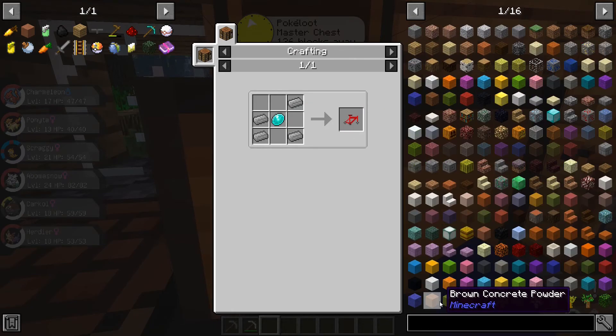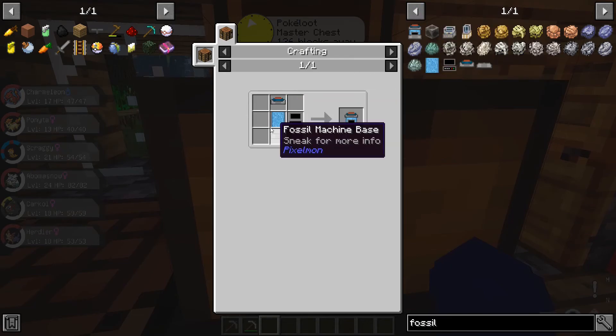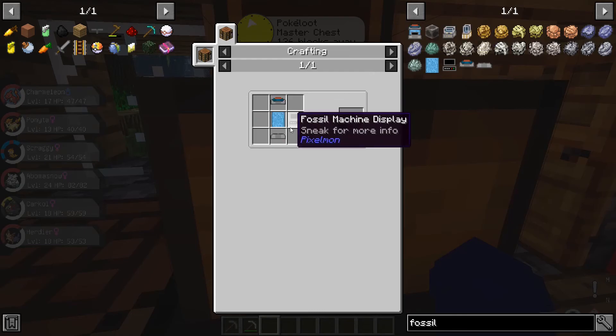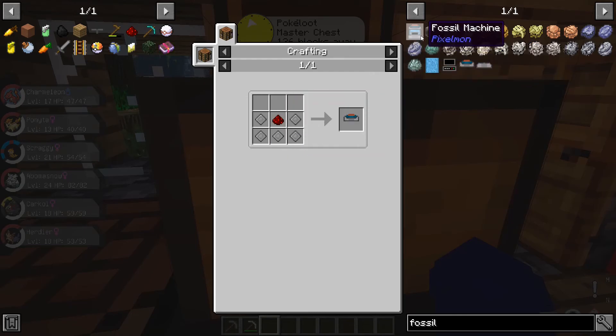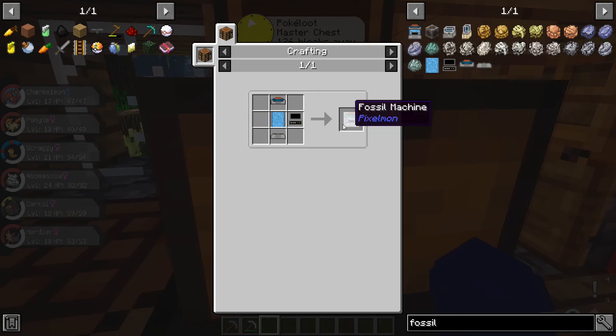Something else came across my mind — that's the fossil machine. If you're not familiar with this old tech, let me tell you — great stuff. This is from the early times of the mod and it is quite easy to make. I'm going to be focusing on making the fossil machine, and I'm also going to make a fossil cleaner, which is what you need to clean fossils.